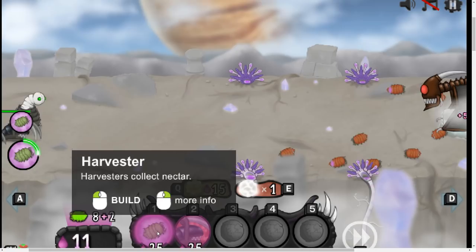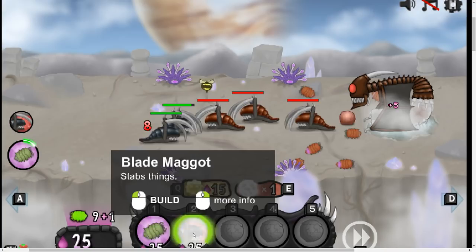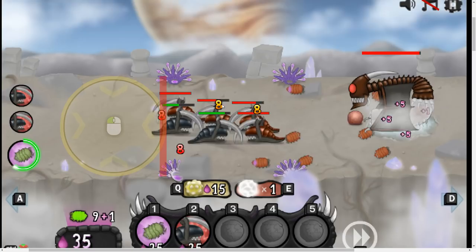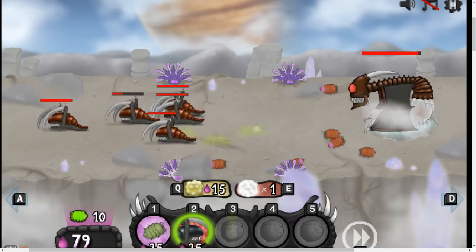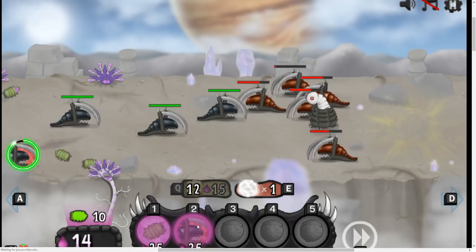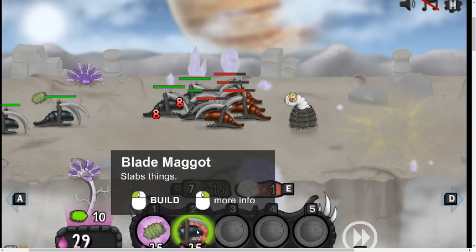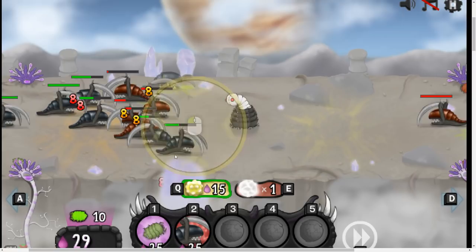He got one in on me. Time for more Blade Maggots — he's got a bunch here. I have a feeling these guys aren't going to make it, so let's use our Neurotoxin. There we go — fire! Did I not shoot? I guess I didn't. There we go — hit them all. That's what I want to see. That Neurotoxin, man. Gets you every time.